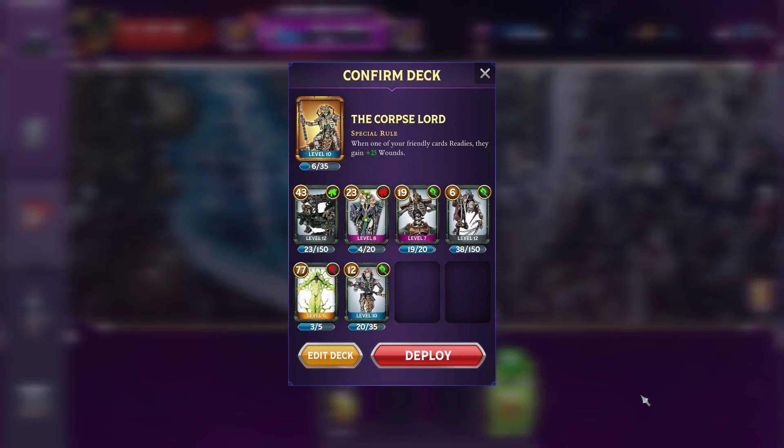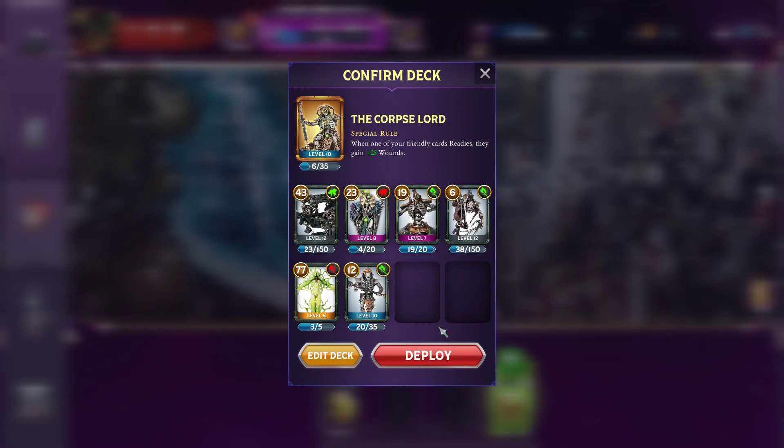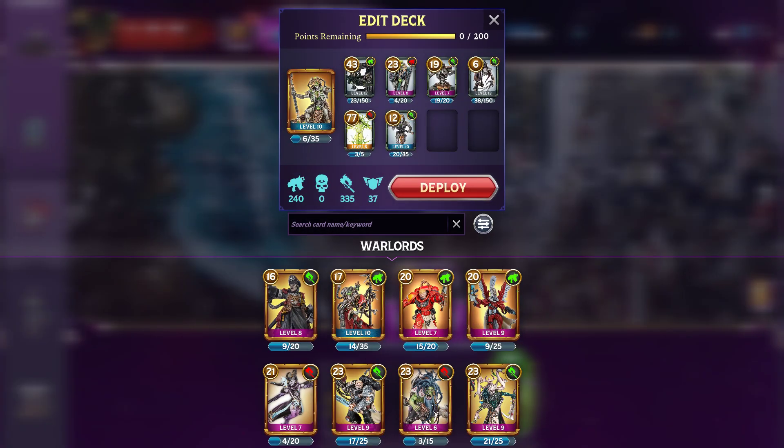That was Honorable Mention number one. Honorable Mention number two is Zephyrblade. I'm not actually going to play a game with Zephyrblade, because there's nothing that's fundamentally changed about Zephyrblade as a Warlord. It got a big buff to hit points — a big buff to stats and just kind of overall defense, which is great. It's really good for Zephyrblade, but it's already one of the most powerful Warlords. So, good for you Zephyrblade, but we're not going to worry about that.